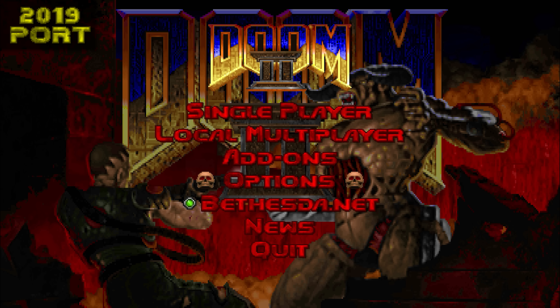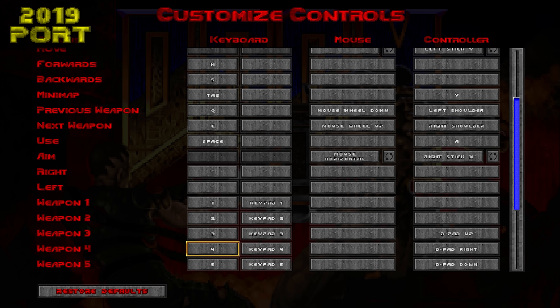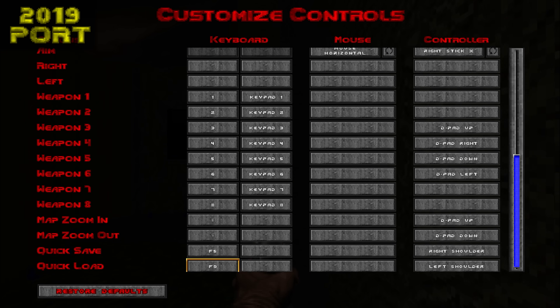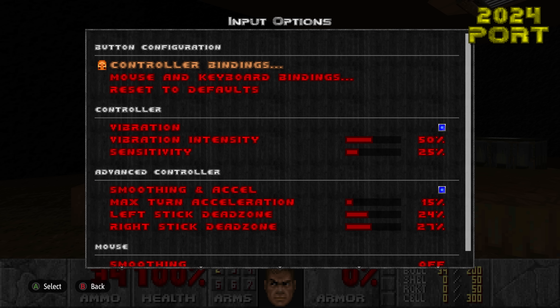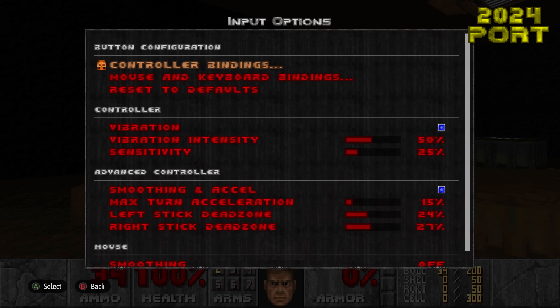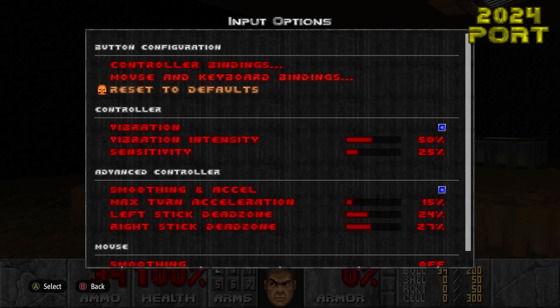Next, I want to take a look at how the various options have changed. PC players had it okay with key bindings in the old port, while the console players got a bare bones control screen that had zero customization, whereas now we have an input options menu with actual customization. A lot of what you've come to expect out of control options is present, including controller bindings. I should also point out that yes, you can indeed play Doom with the keyboard and mouse on consoles.